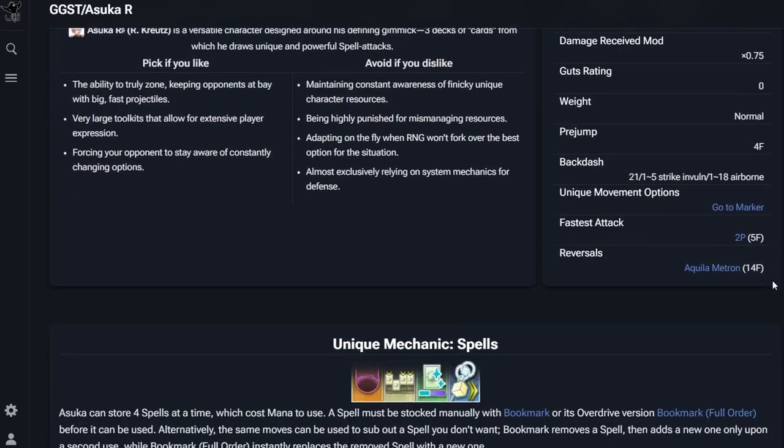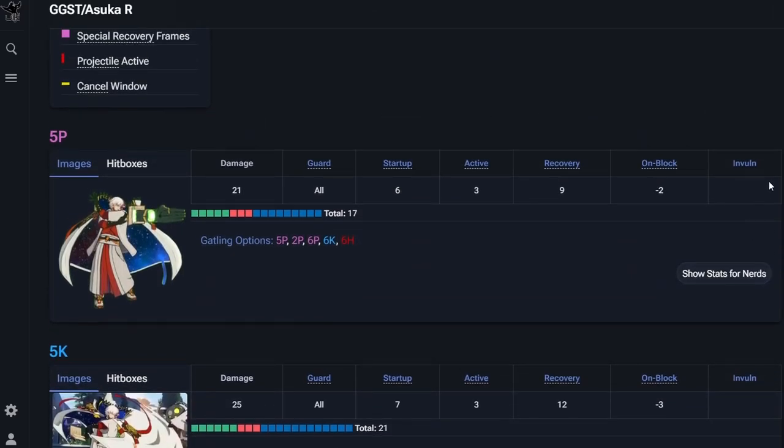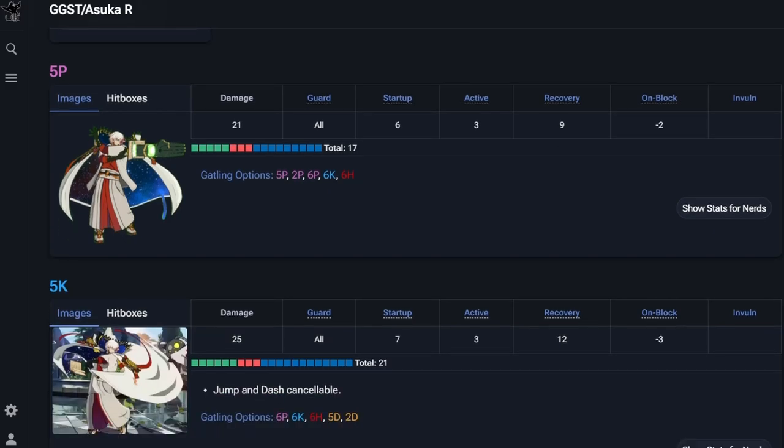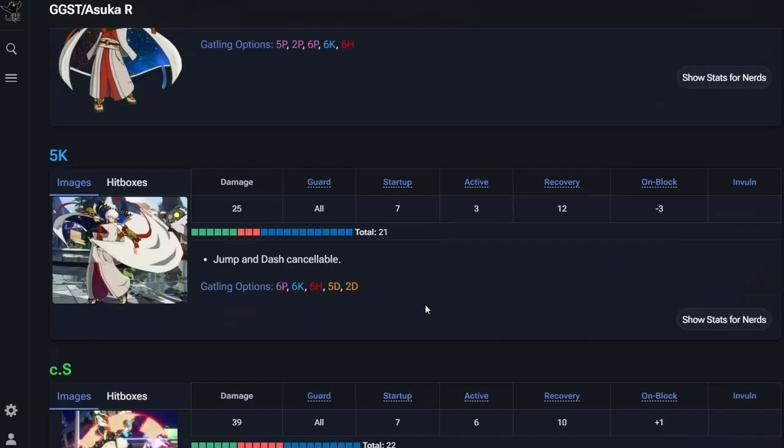Dustloop already has all of his buttons' frame data out there. The people over at Dustloop are the real heroes of the FGC — putting all this data out for everyone to see is just legendary of them. So 5P is six frames, minus two. That's fine. 5K is a super awesome button — let's quickly go over the frame data and not spend too long talking so we can get back into the game.